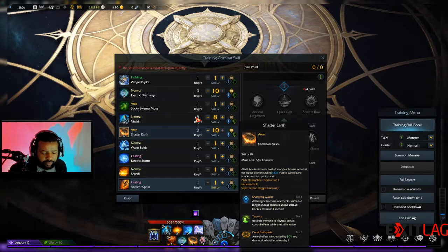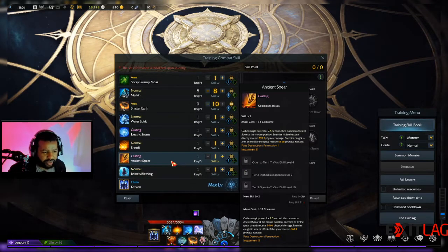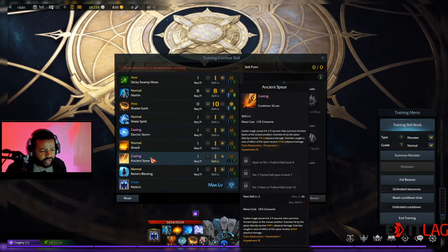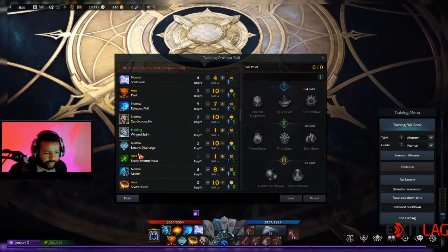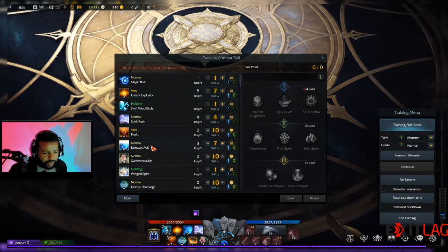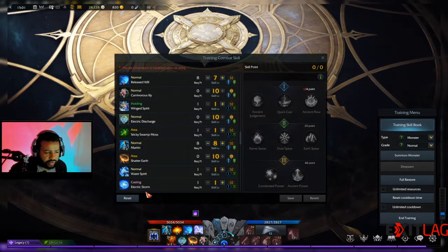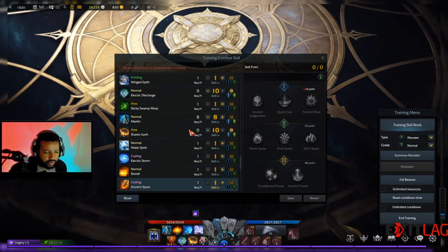In PVE you can get away with a lot more setup, so I would run the ancient spear. Shattered earth you won't really need because most mobs are CC immune when you're raiding. This is more of a raiding build — for general PVE you can run whatever you like. From a raiding standpoint you want big damage, so you want ancient spear and swamp moss. You can keep carnivorous lily, drop released will, instant explosion, and shattered earth.